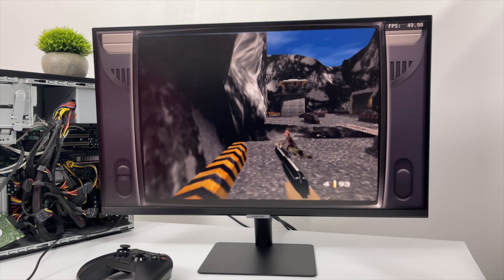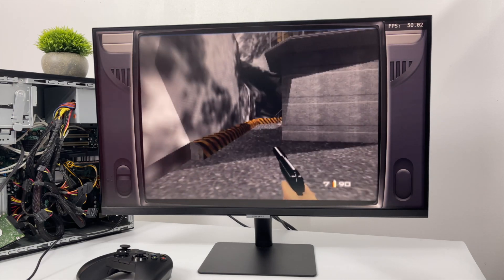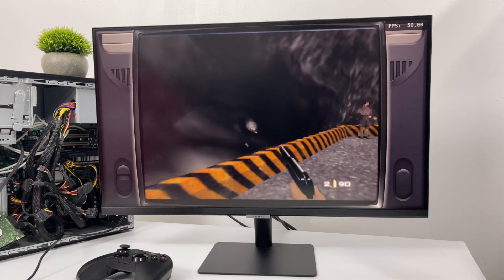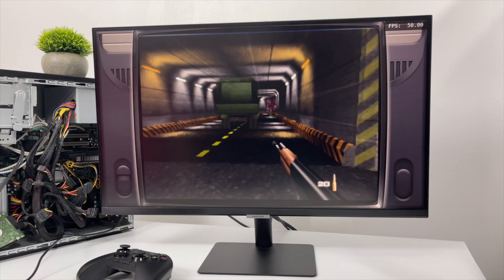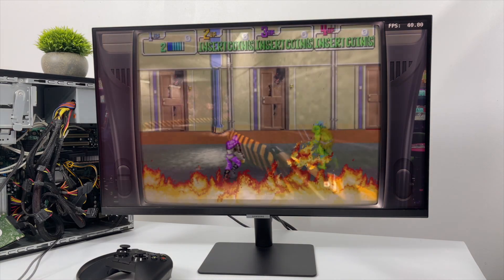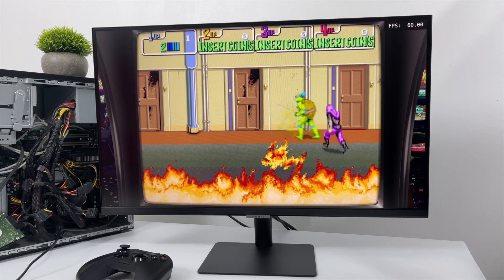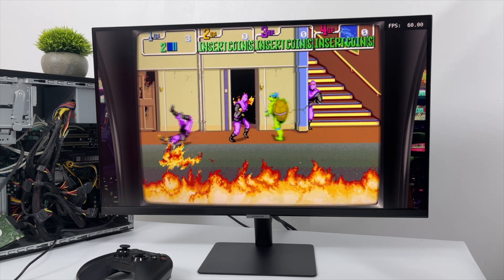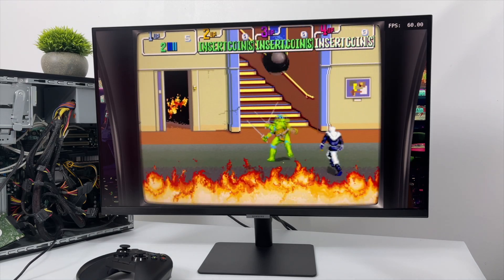Here's N64 using Retroarch and the Mupen64Plus-Next core — really great performance with 007 GoldenEye. I didn't do any upscaling, but checking the FPS in the top right corner there's a chance we could push it a bit higher. N64 emulation was originally built for x86 and these Core 2 Duos handle it really well. I also wanted to test arcade emulation — here we have Ninja Turtles using MAME 2003 inside Retroarch. Great performance, and something like this would actually be really cheap to put inside an arcade cabinet.